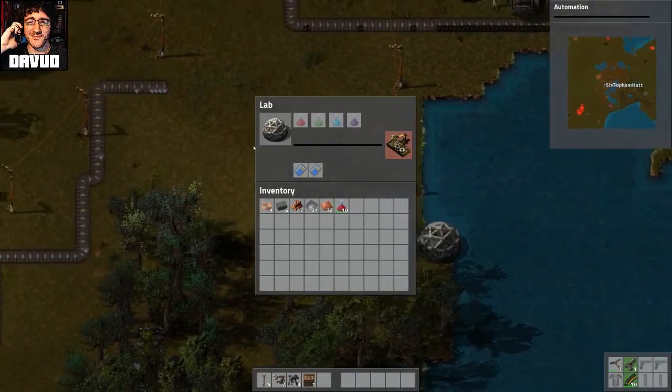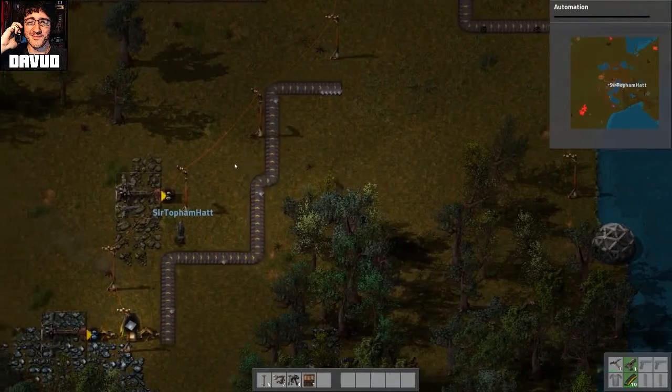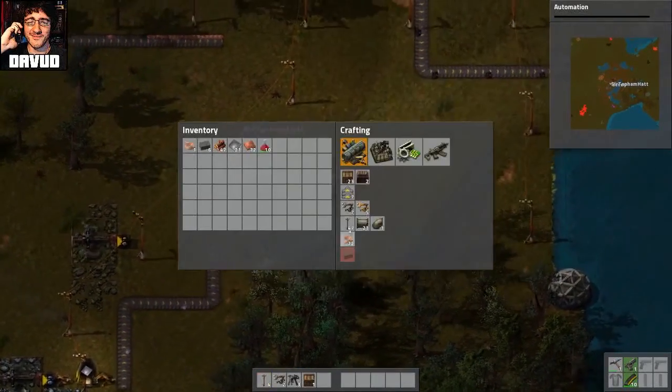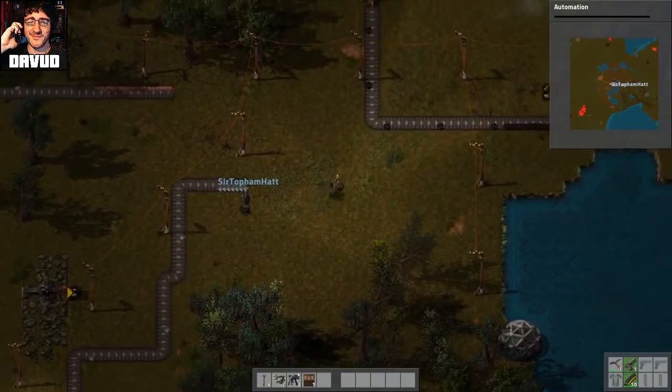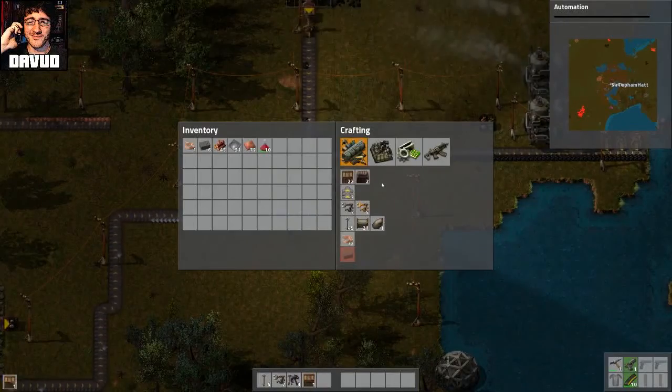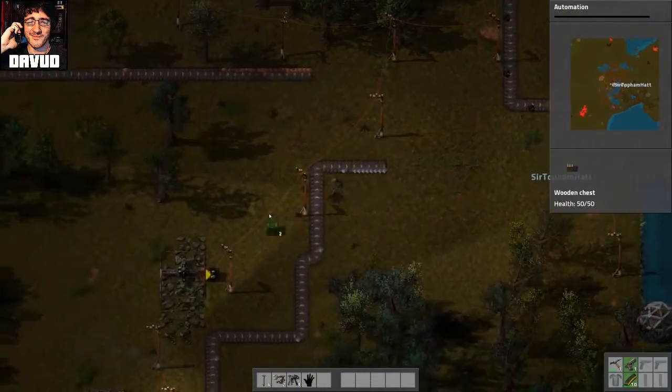Can we recycle? Can we recycle in this game? Oh, like all these shitty things that we don't need anymore? Yeah. I don't know, actually. Burn a mining drill. Yeah, I've got a bunch of shit on me. I'll just make a chest and we can just dump it into this chest over here.